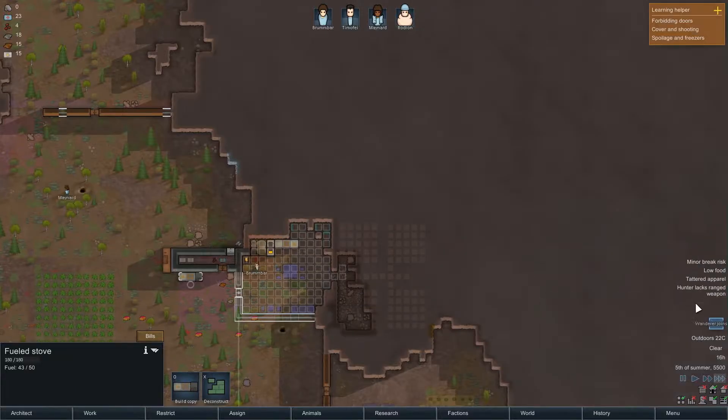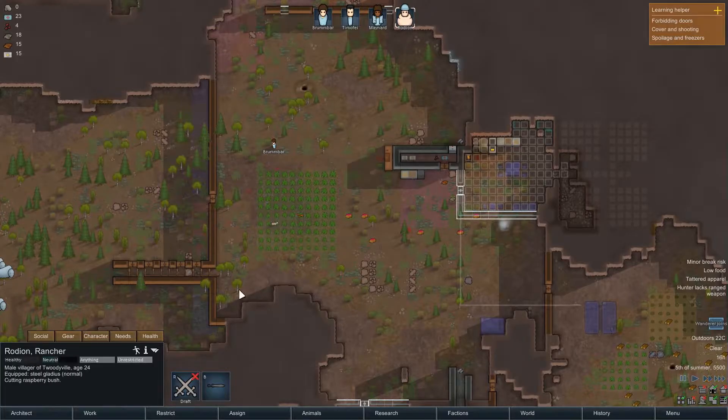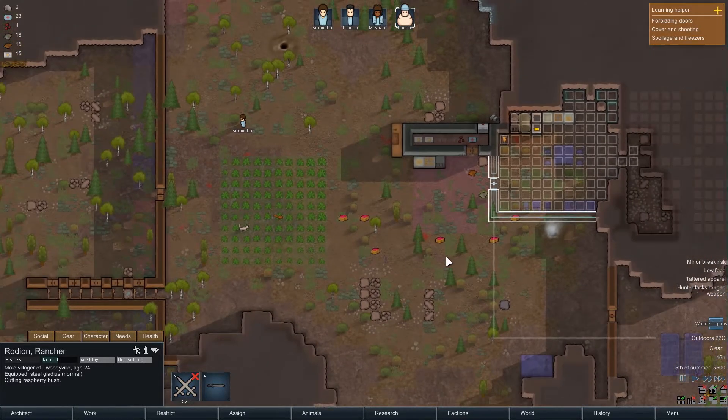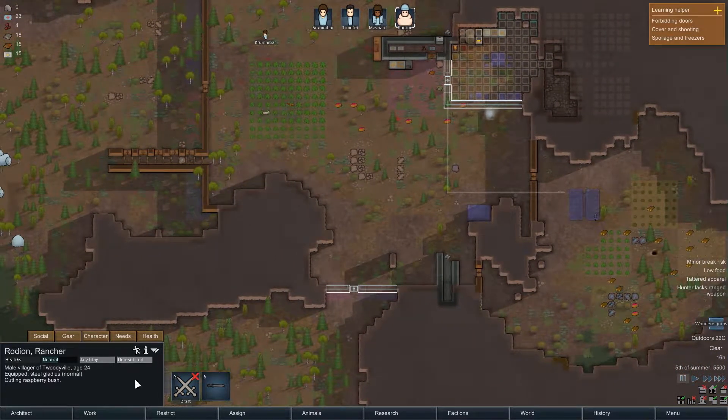He's fetching all the wood — okay great, good job. He's going to fell all those trees, which is wonderful. There's a wall there — area revealed. Yeah, that was actually what I sort of expected, so that's nice. It's going to be a secondary freezer for food only.